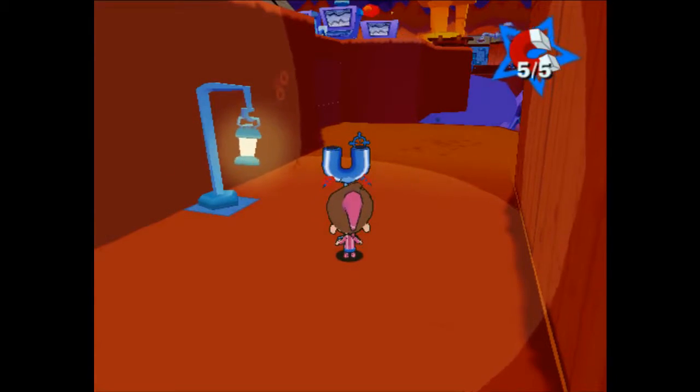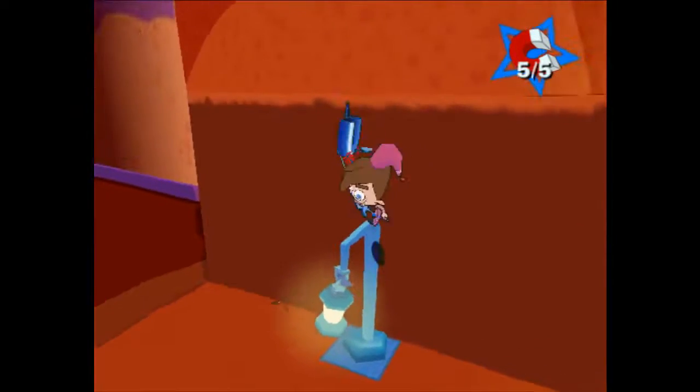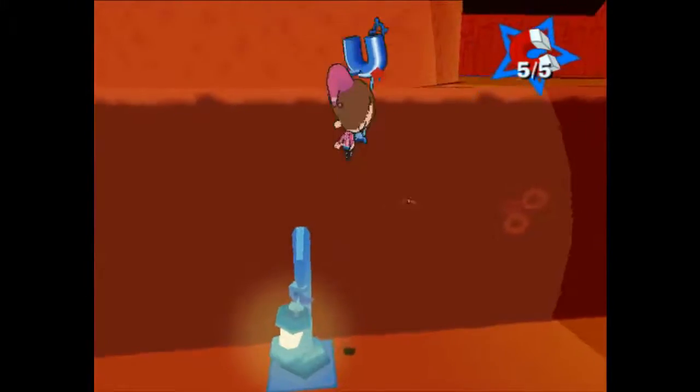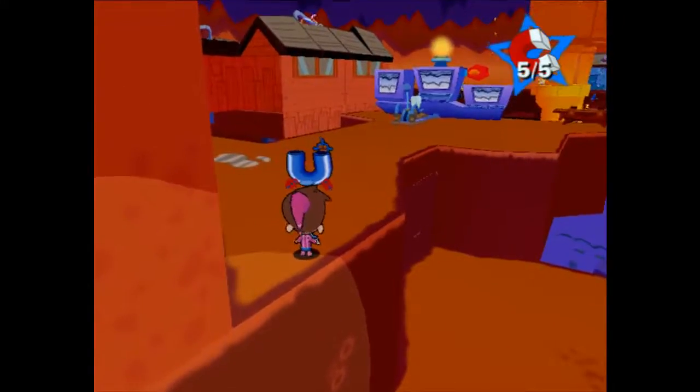To do cave skip, all you have to do is jump on top of this lamp here. You will kind of sit on top of it a little bit. Once you're on top of it, just jump over onto this ledge and grab it.